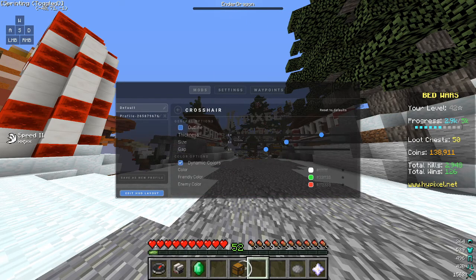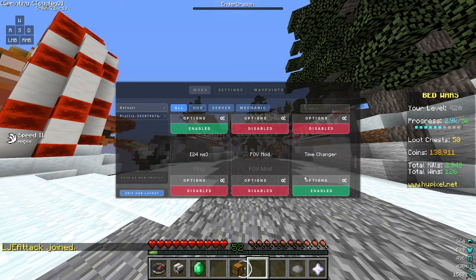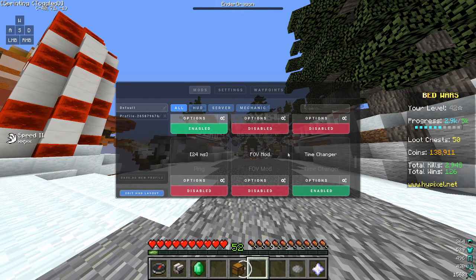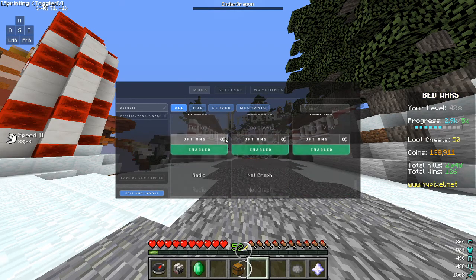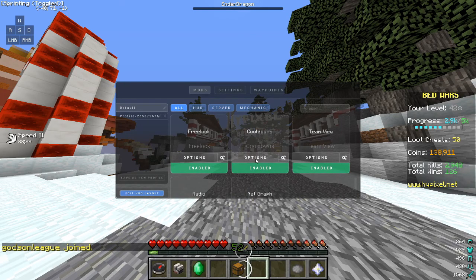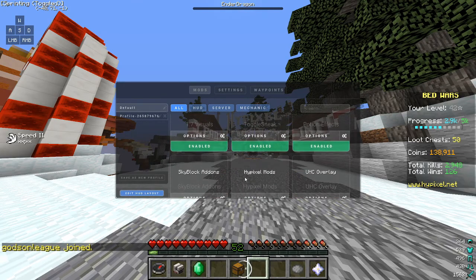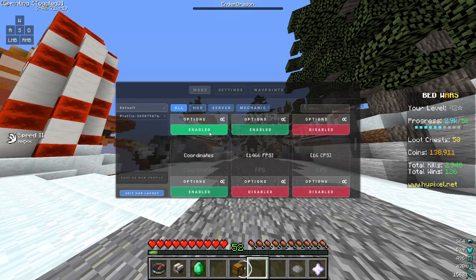Crosshair - put all this stuff on. Waypoints - some stuff for the ping should be on. Scoreboard should be on. That's it - that's all you guys need. Keystrokes on and off really doesn't matter, and yeah, let's get right into the gameplay.